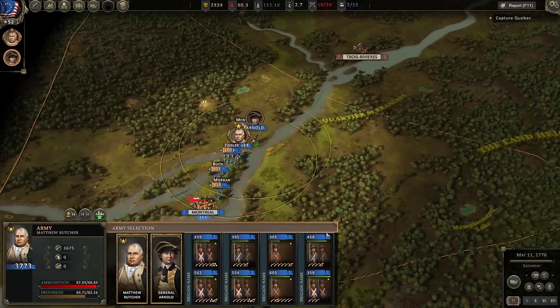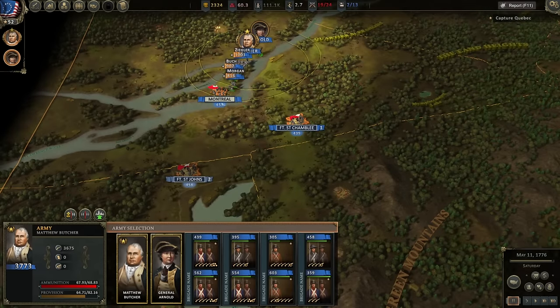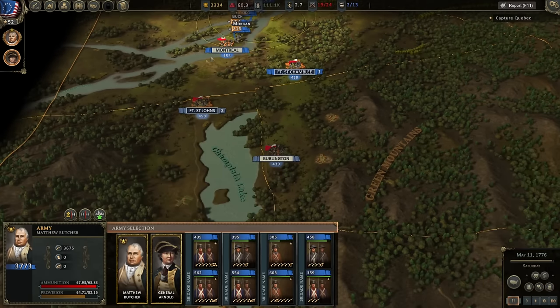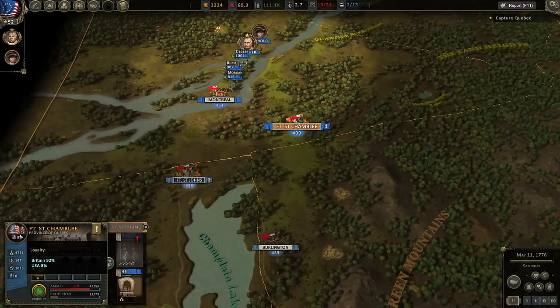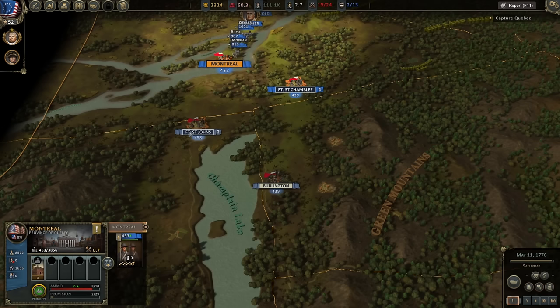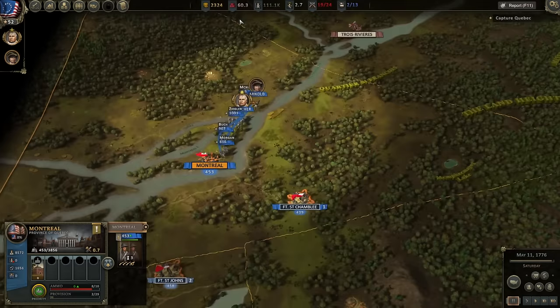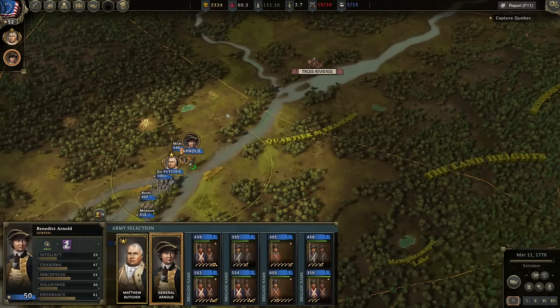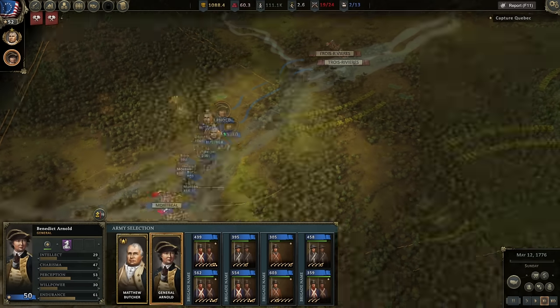We have a force of just shy of 3,600 men, two officers — Butcher and Arnold — moving north through Canada. We've taken Chambly and Montreal, leaving about 1,600 troops in three garrisons to support our flank. There's a considerable amount of wastage we have to leave behind because loyalty in these towns is very low — Canada did not really want to join the U.S. in the Revolution. We've got no loyalty at St. John's, 1% at Burlington, 8% at Chambly, 8% at Montreal. We are moving north with a remaining field army of 3,600 men.